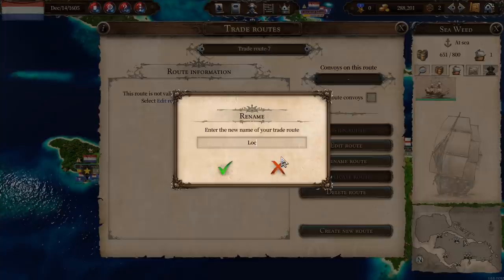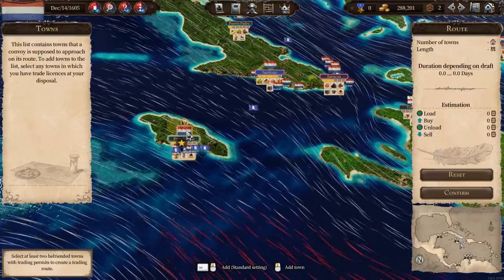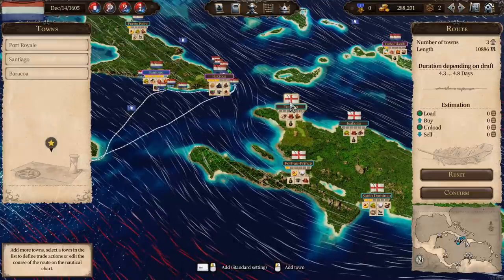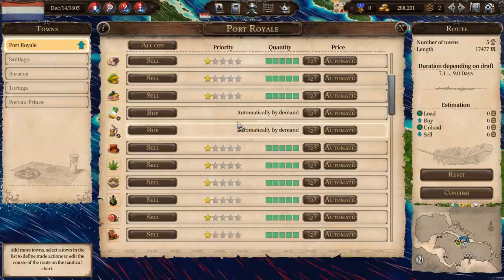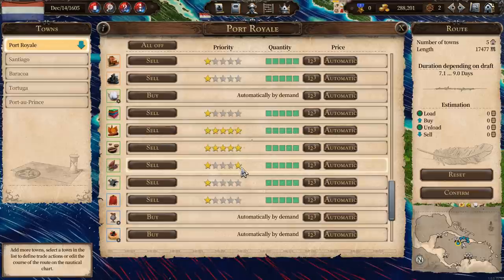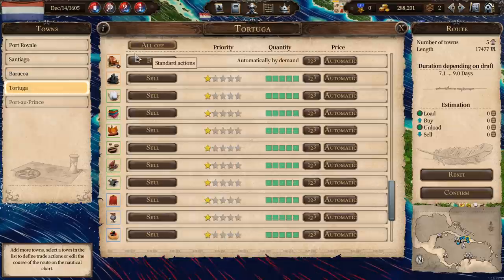This is going to be a local domestic English route. Okay, what are we going to do with this route? We are going to start in Port Royal, go to Santiago, Barracoa, Tortuga, nip into Port-au-Prince, and then back. It's just going to be that. So Port Royal — we set it to standard, we want to prioritize selling tobacco and cocoa.